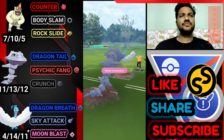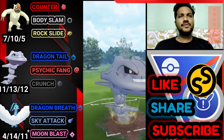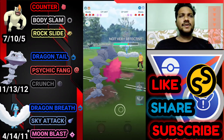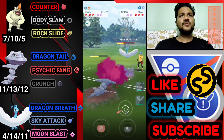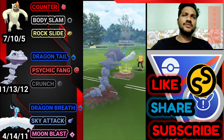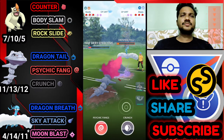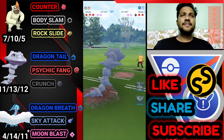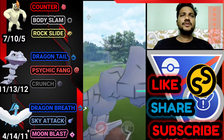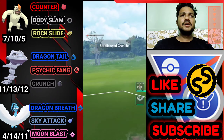Moving on to the next battle — it's a great start. He just brings his Azumarill. Let's bring out Steelix. Let's go with Psychic Fang to drop his defense, gain some energy for the next Pokemon. His attacks like Moon Blast and Sky Attack don't do any damage on Steelix. We got enough energy for his next Pokemon.